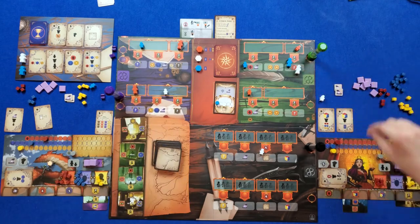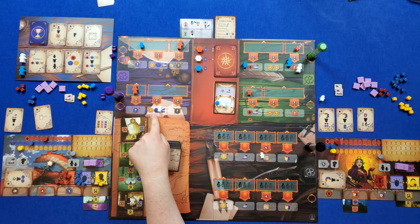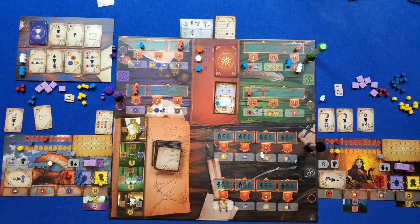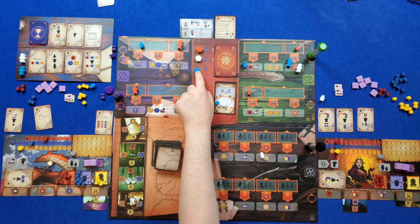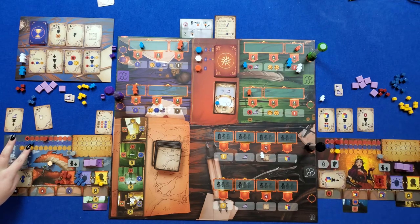So I spend two dollars and get a blue and yellow victory point and one vote. What happens now is we go into the council phase and set the vote order. Wendy clearly has the most. I tied at four with the computer player's generic four, so the order will swap — if there's a tie, they swap. I'm going to take two yellows here for one victory point.